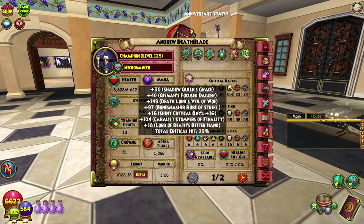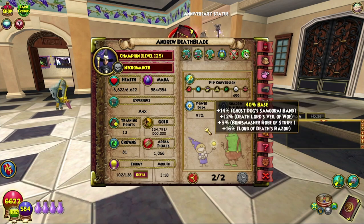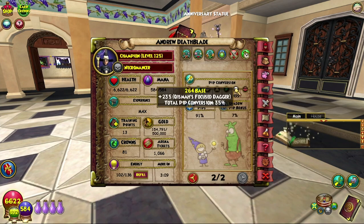29% crit chance now — we are nearly at 30%, finally. Better than like 10 or whatever we were at before. 1% block and 16 pip, 21. But our power pips are very, very low at 91, which I do not like. So yeah, we'll be improving on that soon.